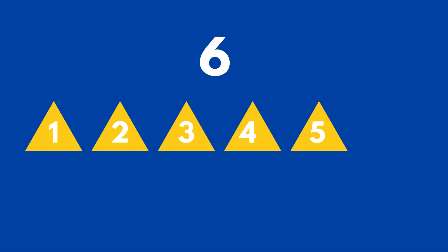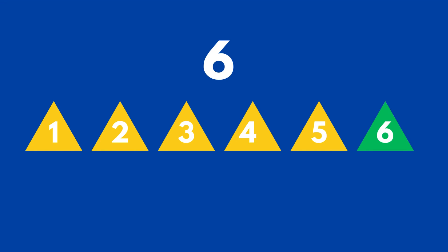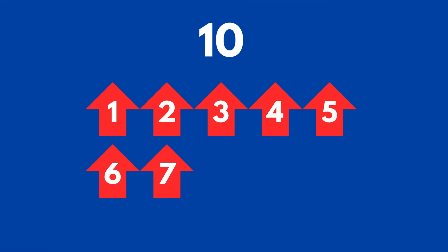All right, now we have five triangles that are yellow. How many more triangles do we need if we want to have six triangles? We just need one more triangle. Five triangles plus one more equals six.